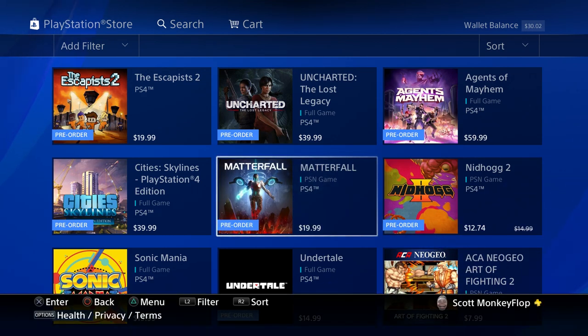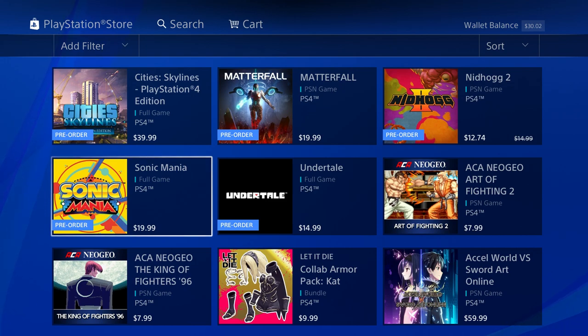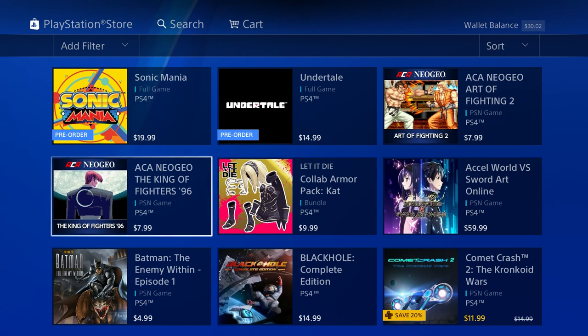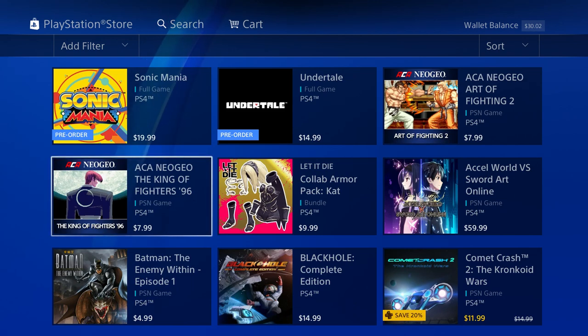Matterfall — that game is awesome. Sonic Mania is also pretty cool, and the price point is awesome — 20 bucks for a Sonic game on PS4, yes please. And do the same with Spyro? I'm just kidding, but seriously everybody wants Spyro — what are you doing?